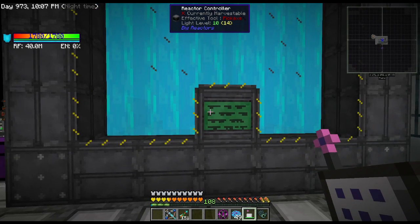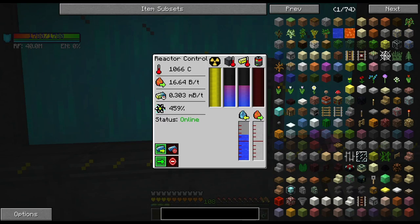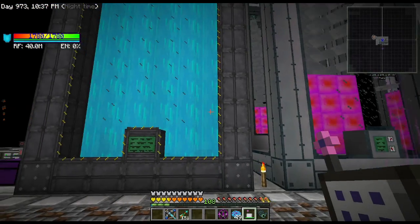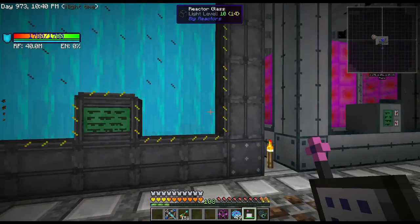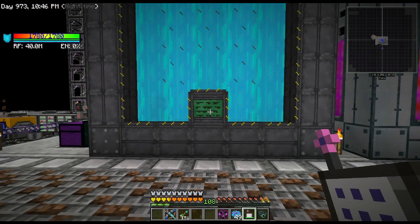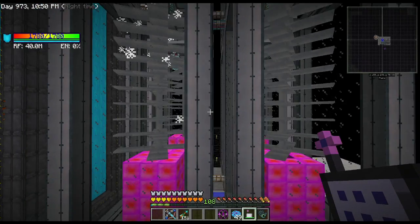I hopped on the big reactor simulator to double-check with my build specs. I'm currently putting out 16 millibuckets per tick, but my reactor can output over 54,000 millibuckets per tick. So I could have almost 30 turbines running off this one generator, and 30 turbines at 28,000 RF per tick each would give me just shy of 900,000 RF per tick. That's pretty sweet for the turbine system.